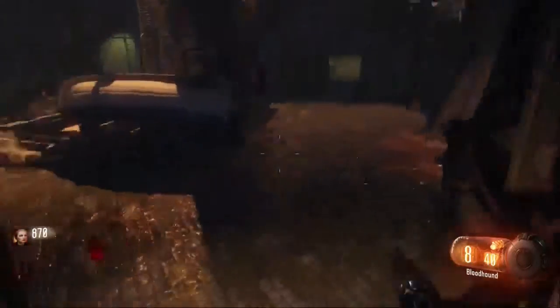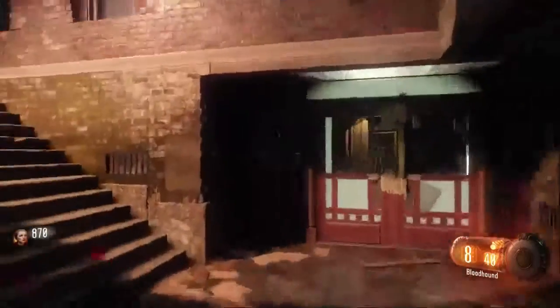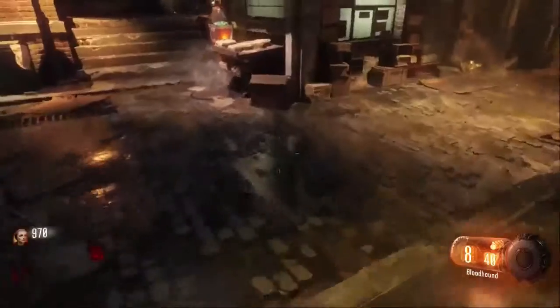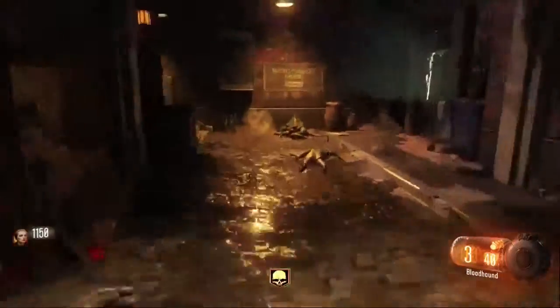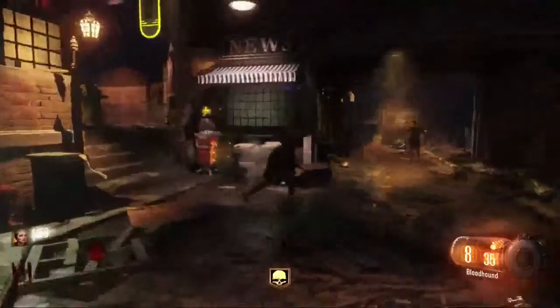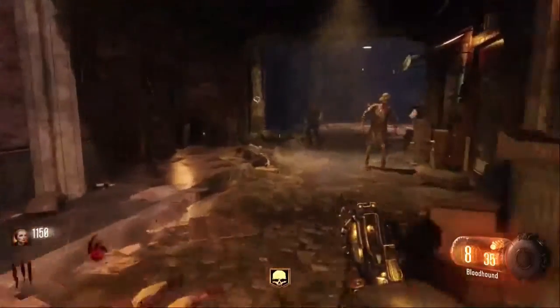The next ritual is the easiest ritual out of all of them. The Margwa will help you get points for Pack-a-Punch. I do not have enough points to buy the next door, so I have to kill some zombies first. Make sure you have enough points. Once you open this door, you'll be good to go — you'll practically be done with Pack-a-Punch cause this is the easiest ritual. It's really simple and easy, not hard at all.